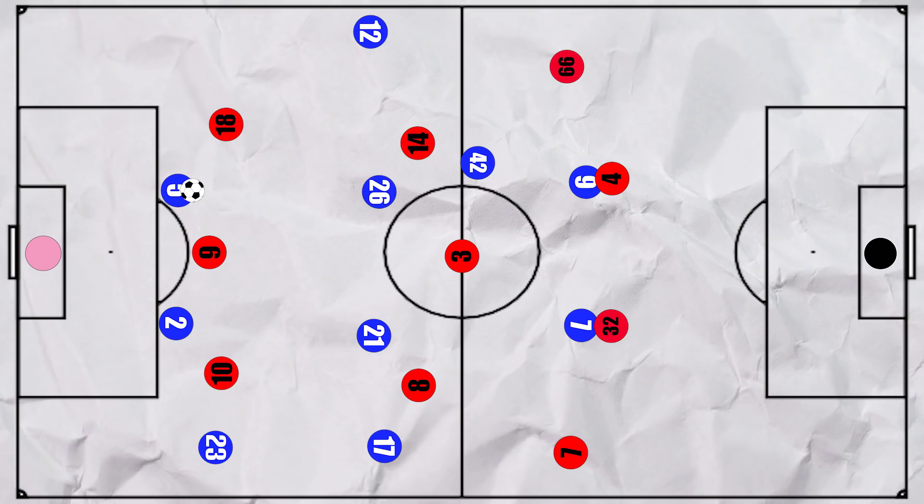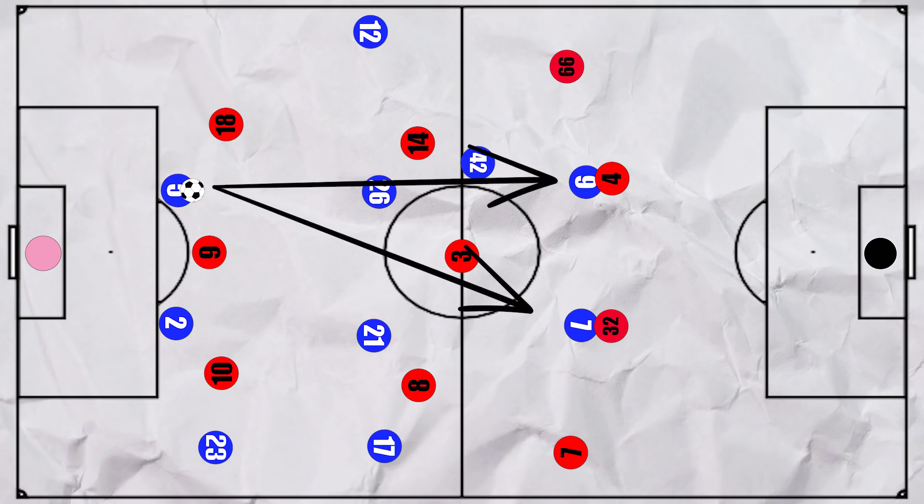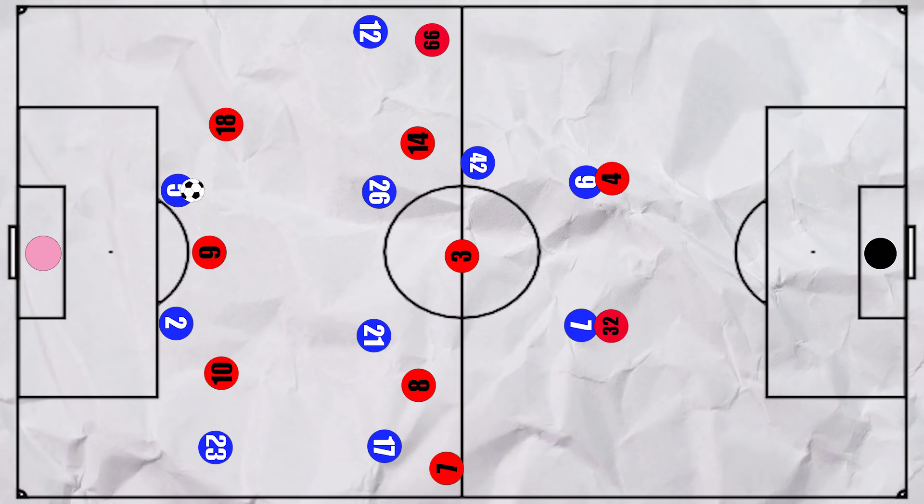But later in the match, the accuracy of the Everton passes reduced and Everton went long more often. This was successful as Liverpool had high full backs, meaning there was almost a 2v2 in that region, and both Richarlison and Calvert-Lewin won a couple of crucial headers which subsequently led to chances. However, good last-minute blocks denied them.